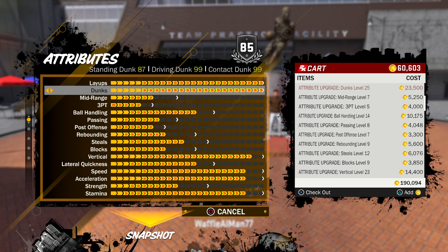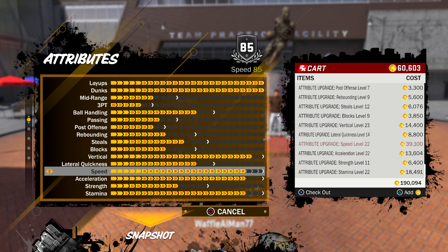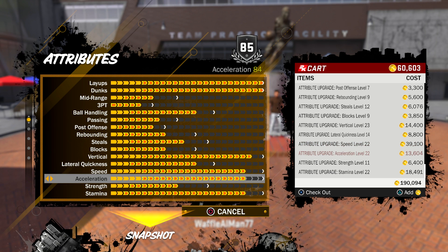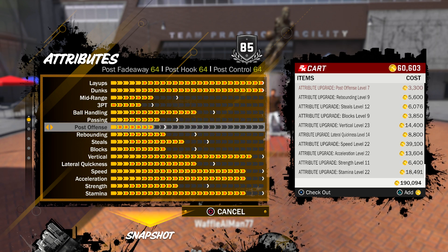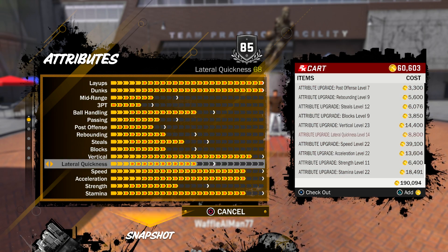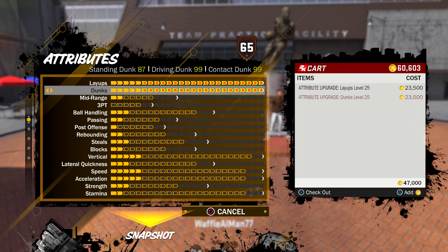The best attributes of this build are obviously the layups and the dunks. Vertical is pretty good, speed is not bad at 85 — my lockdown defender's speed was 67, and it's at 85 right now. As a shooting guard taking on pure sharp shooters, I'm 6'6 with max wingspan and 220 pounds, so it's going to be a pretty good defender. I only have 60k VC and I'm not trying to spend it, so I'll save that for the weekend.